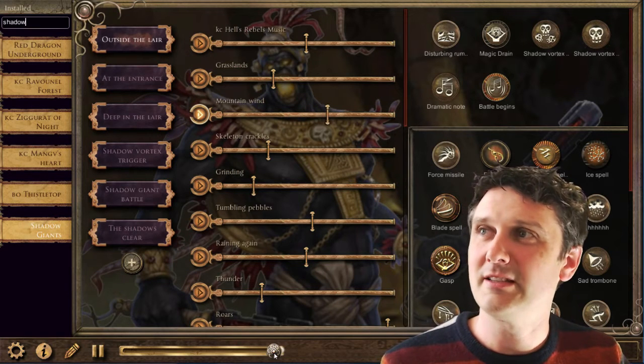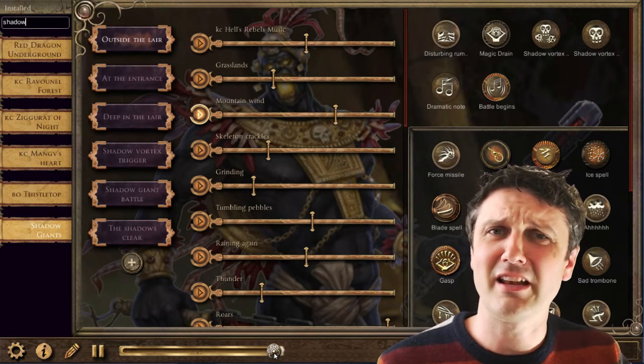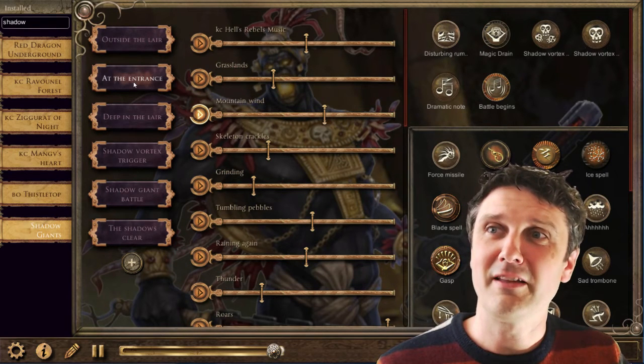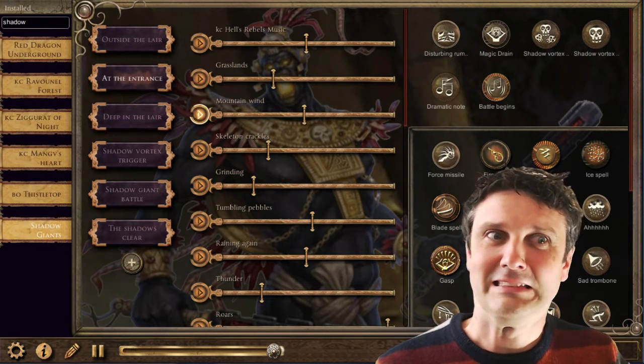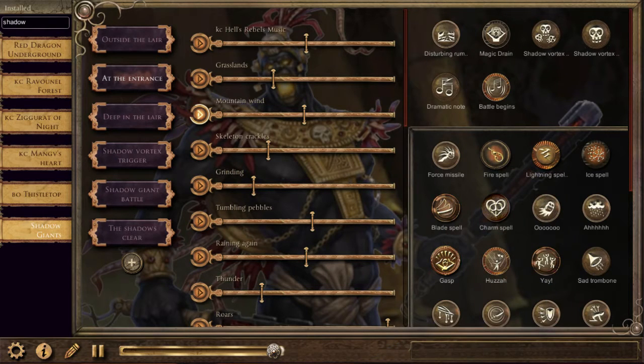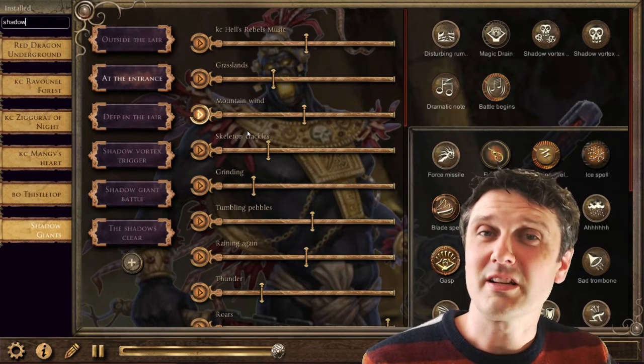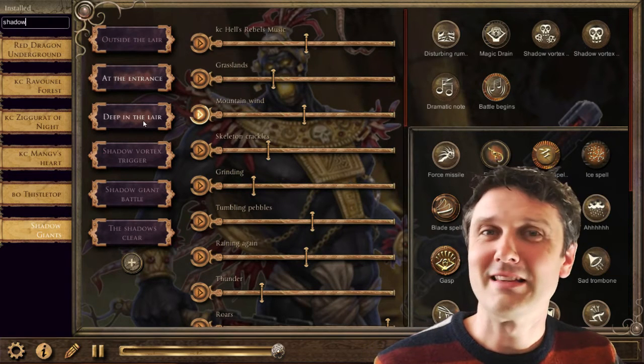So let me give you a bit of a demo. There's outside the lair, which is kind of normal and non-shadowy, and then near the entrance of the lair, things get a bit weird — just enough notes and weirdness to subconsciously, hopefully, put your players on edge.